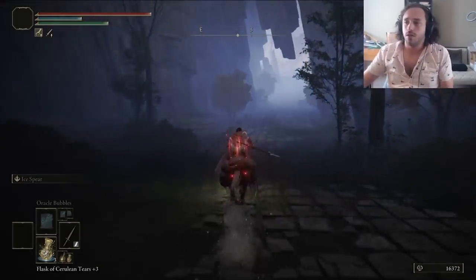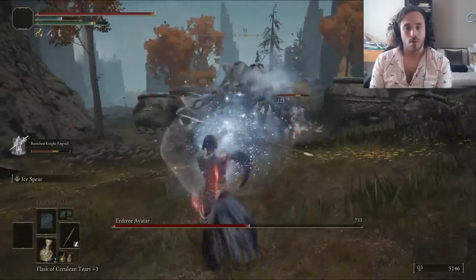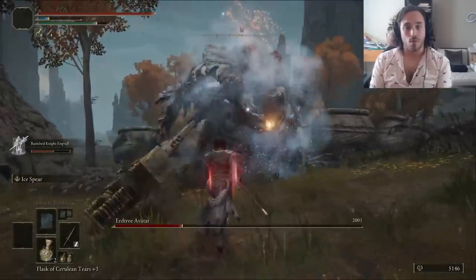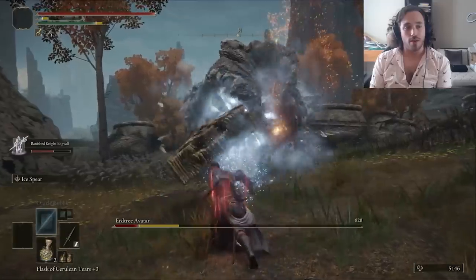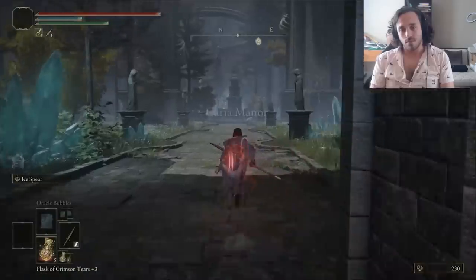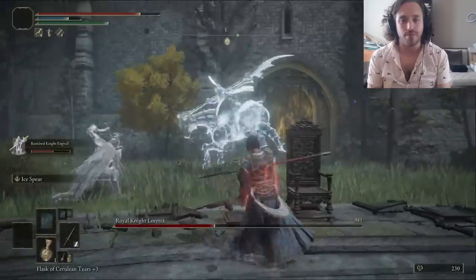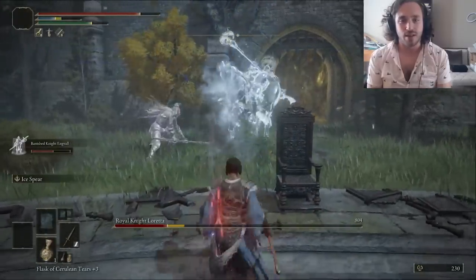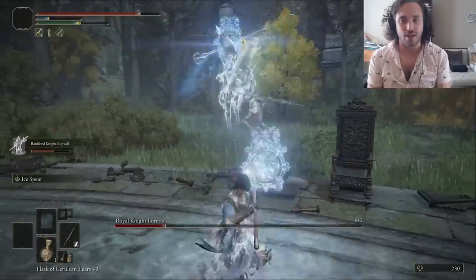Liurnia takes forever to run across, but there's an Erdtree Avatar at the end that's very easy to kill for the Magic-Shrouding Cracked Tear and 20% extra magic damage. Sorry, Erdtree — there's only room in this world for one avatar, and he's our boyfriend. Now, we'll finally go into Caria Manor and fight Loretta. Remember, she resists magic damage and is immune to Frostbite. It's still easy. The Ice Spear base damage is just that good.